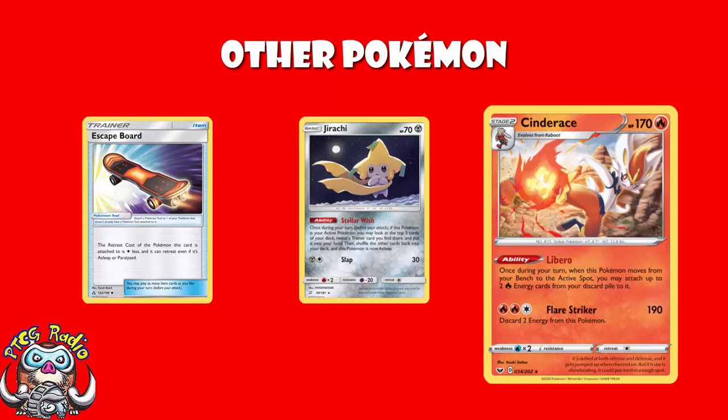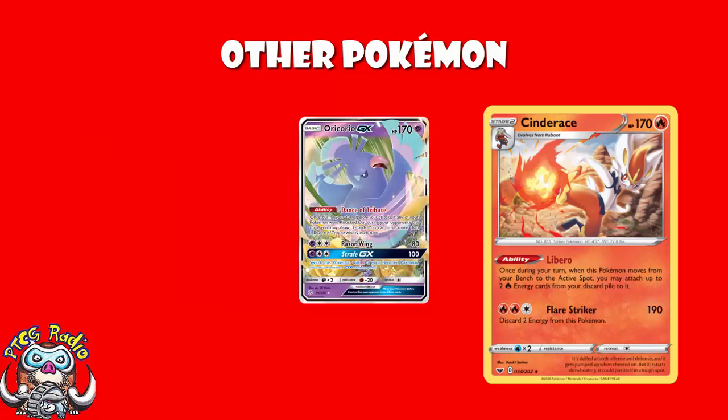The other one we have, and this is a fairly standard thing in non-GX decks as we suggested it probably would become, is a single copy of Oricorio GX. When you have a Pokémon KO'd, the next turn Oricorio lets you draw 3 cards. It doesn't stack, so no matter how many Oricorio you've got out, it's still only 3 cards. But you're drawing 3 cards — that's still a good thing. In a non-GX deck, your opponent's got to take six KOs to win the game. So the first five times they KO you, you get to draw 3 extra cards. That's 15 cards — a quarter of your deck drawn with Oricorio — giving you ridiculous consistency.